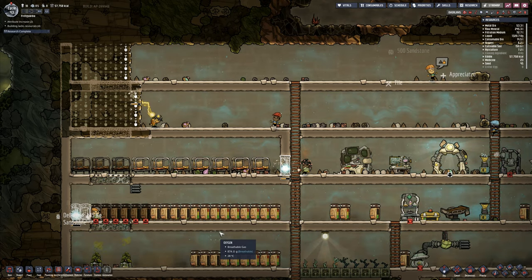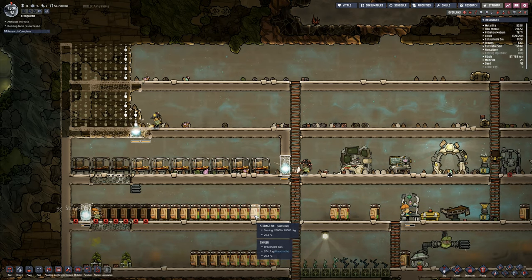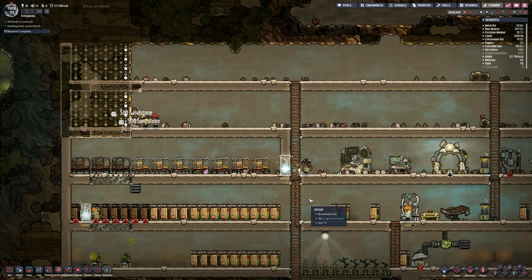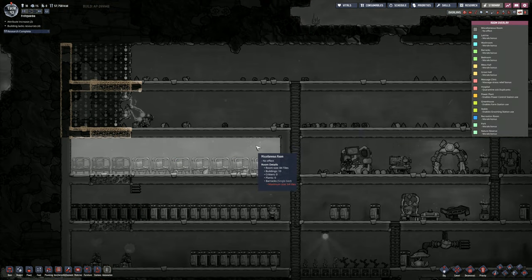We'll let them remove those beds. Those three beds are now gone. Then I can go in and put a manual airlock there like that. That should then turn this into a separate room. I'm hoping it does. Then I've got three beds in there for duplicants to go and use. Once they've built those, I'll have a proper room. Going to room overlay - this is miscellaneous room, maximum size 64 tiles, but room size is 84 tiles. That does not work, so I've got to make that room smaller.